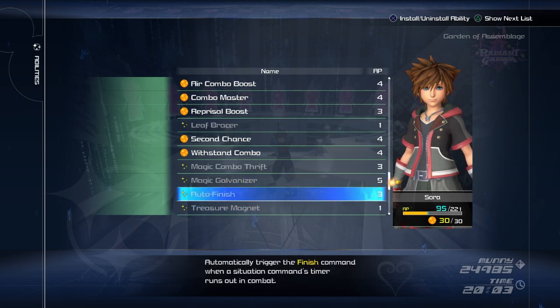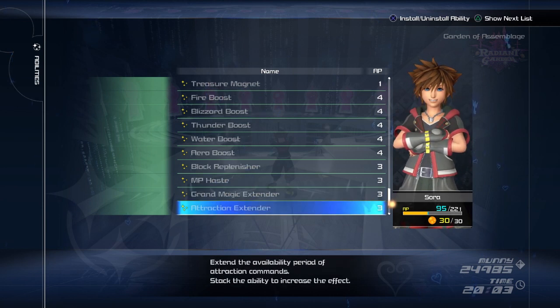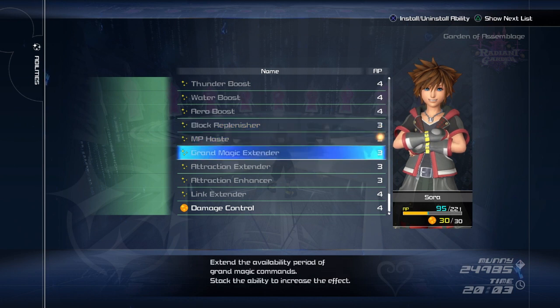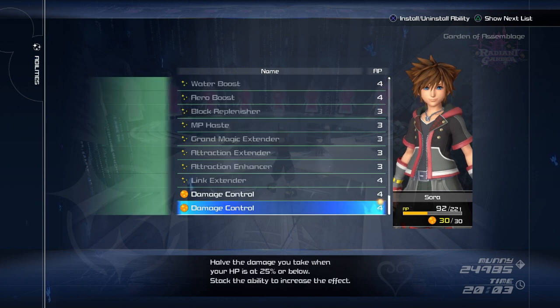A lot of stuff like Treasure Magnet, Boosting and Fire, Block Replenisher, MP Haste, all these Extenders — you're really never going to use them because this isn't the type of fight you're fighting, you're not utilising this stuff. And finally, Damage Control — halves the damage you take when your HP is 25% or below. You'd be a fool not to put these on. Really handy.